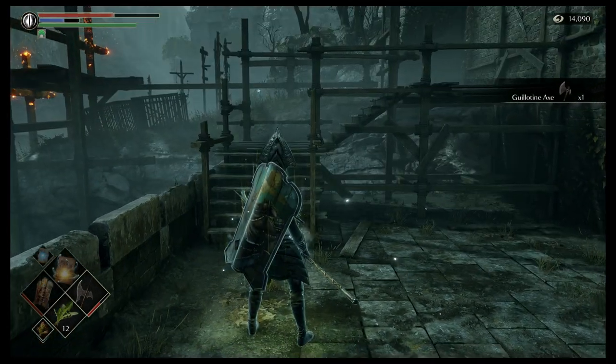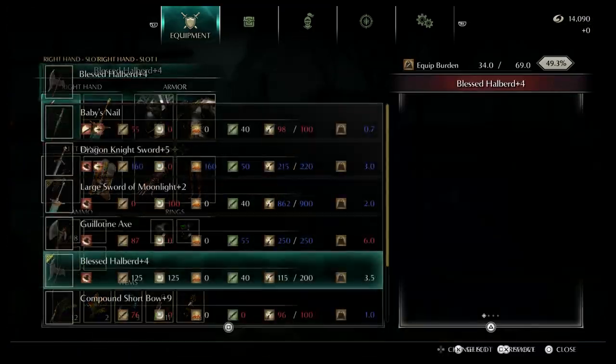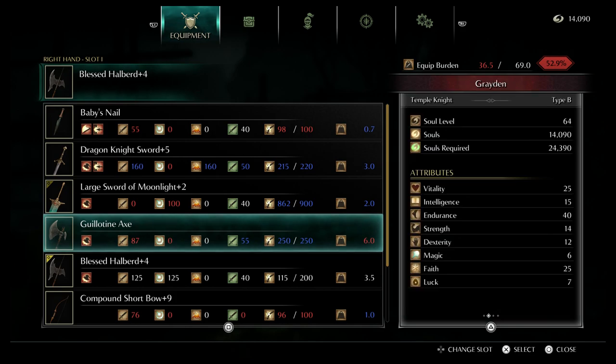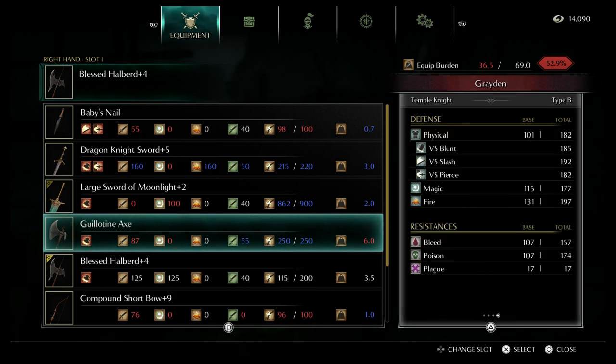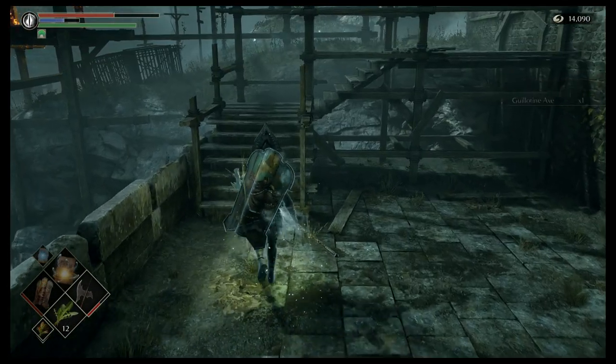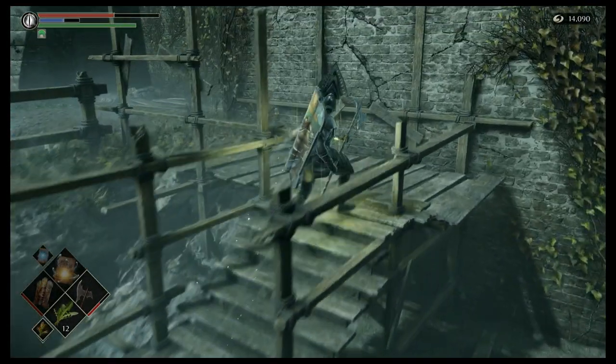And now we have the guillotine axe — a really cool axe. You can see how short the handle is. It gets a D in strength from the start and needs 20 strength to wield, with a base physical of 87. One of those weapons I always liked.